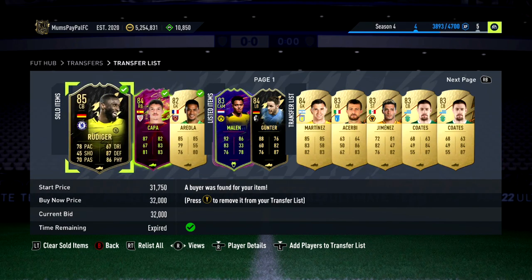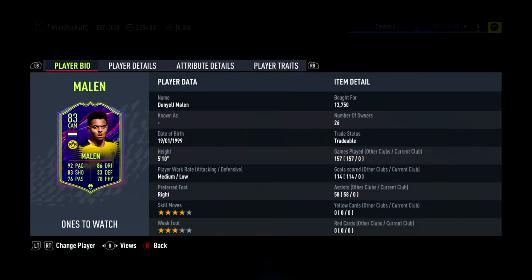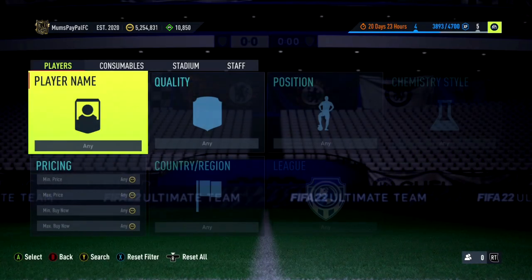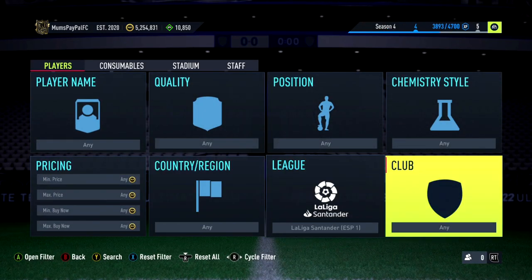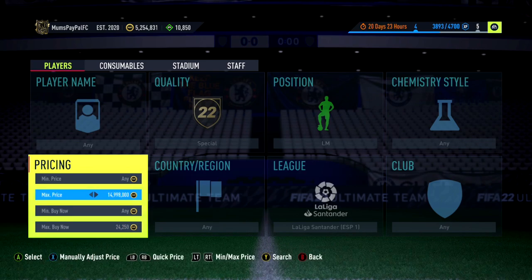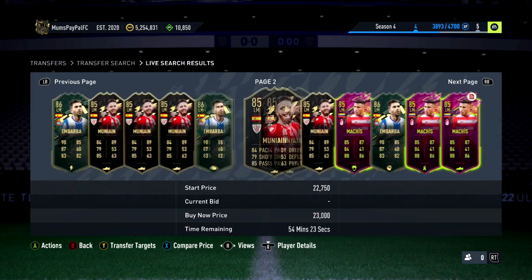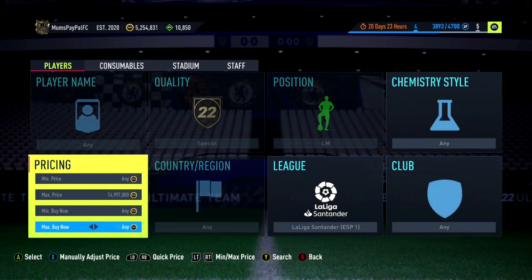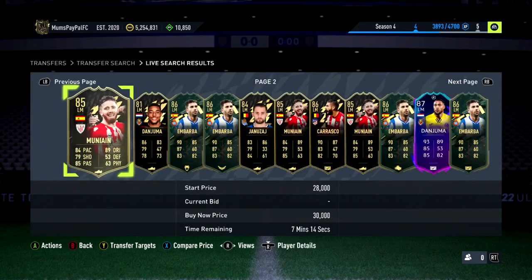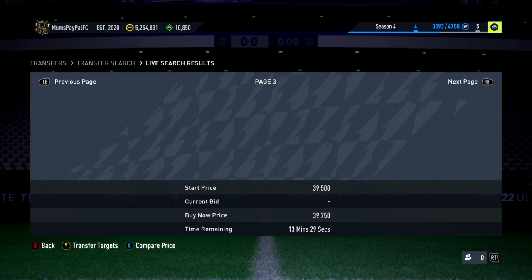We managed to sell Rudiger, Capra, and Areola — nice and easy. I also picked up Marlin off-camera, hopefully get some nice profit there, and Ginter sold as well. For the final filter, we're doing Munyain again but this time left mid, special, around 20 to 30k. There's a load of scrappy players — Makis is a similar price, and Barber are the most likely to pop up. Going up to 40k there are loads of informs — Danjuma, Carrasco, Januzaj, and more.